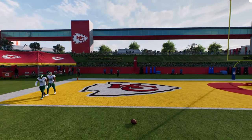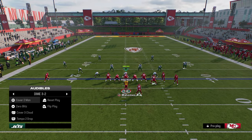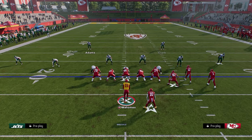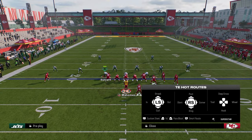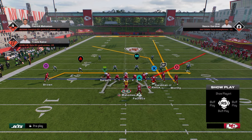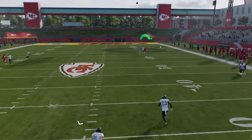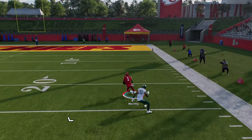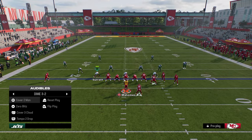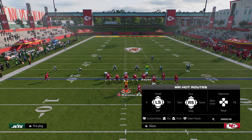Let's say they run cover two. Cover two is typically the best method people use to bomb-proof their coverage, because the deep halves normally prevent the bombs that cover three and cover four give up. However, you'll see that this fade — you can't really throw it to the wide side unless you get crazy with your user catching. But what you can throw is this corner typically, or this backside drag.